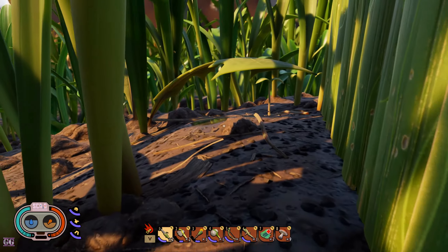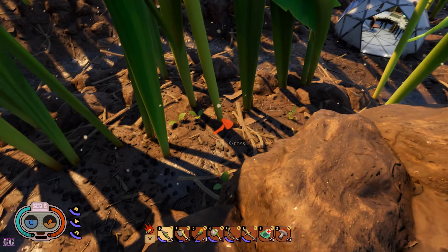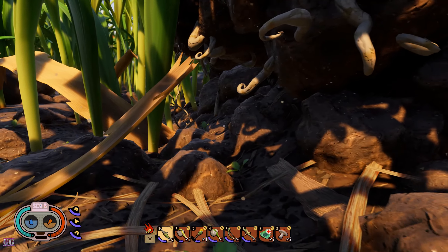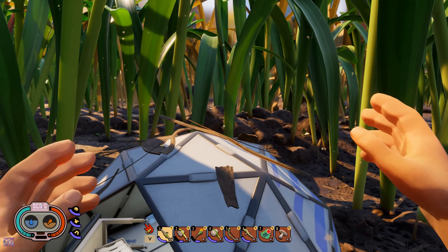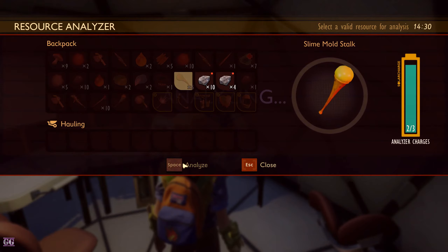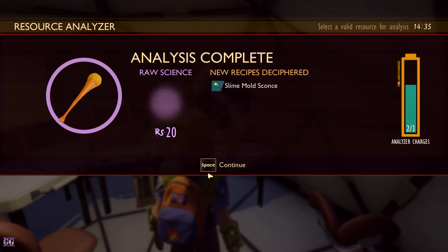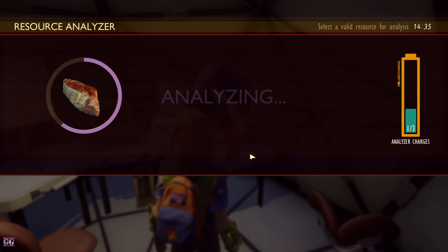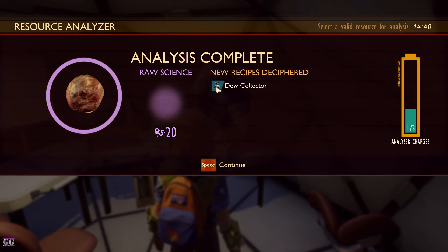Okay, we can't do anything there, we need to be down here. Let's see — can we research that quickly? Okay, analyze please. Okay, tier two tools — come on! Dew collector — oh awesome! Ah, look there, I think I know what that is.